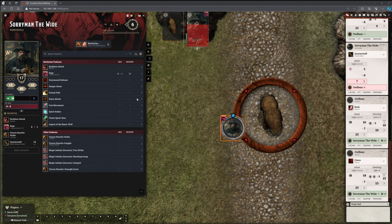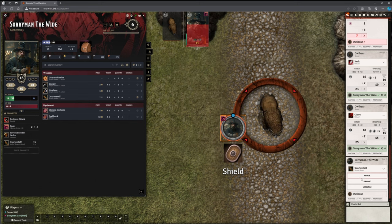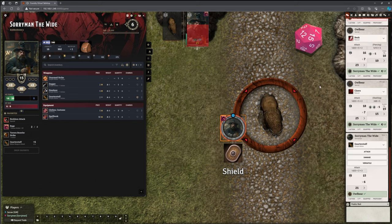Now Soryman's going to do something slightly different because he really wants to pile on the damage — he's going to drop his shield. He can just chuck it on the battlefield. I could have just clicked the icon in his character sheet for him to be not using it, but I just wanted to show the fact that we can do that. We can just chuck items — literally throw it to one side. You can just drag it wherever you're throwing it to. It's now on the floor. If Soryman gets moved away from that area, he can't just say he'll get his shield out again — if you dropped it, you dropped it, mate. You have to go back and collect it later.